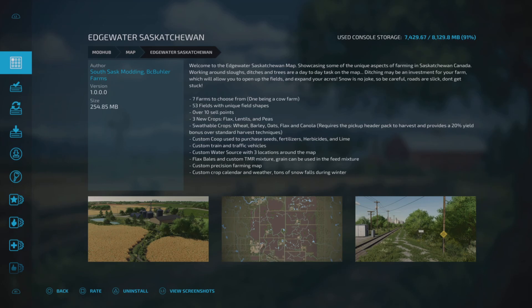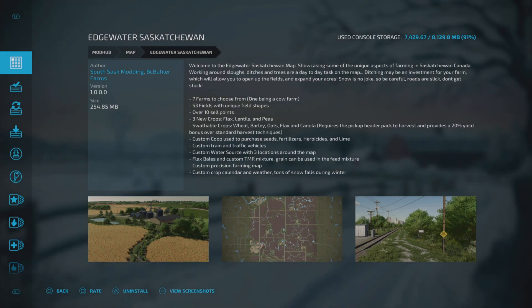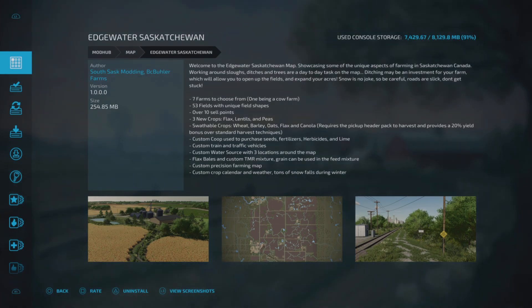This is Edgewater Saskatchewan by South Sask Modding and BC Beulah Farms. It is 254.85 megabytes to download. Welcome to the Edgewater Saskatchewan map showcasing some of the unique aspects of farming in Saskatchewan, Canada. Working around ditches and trees is a day-to-day task on the map. Ditching may be an investment for your farm which will allow you to open up the fields and expand your acres. Snow is no joke so be careful - roads are slick, don't get stuck.